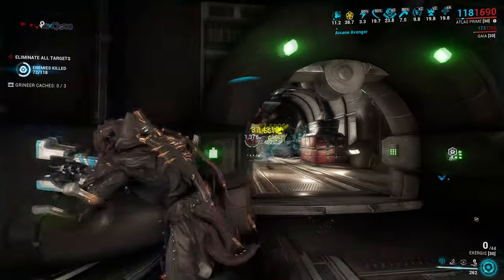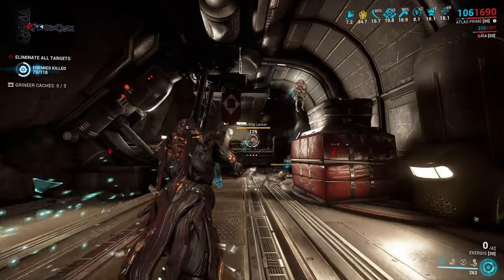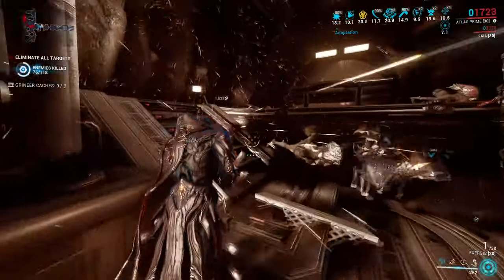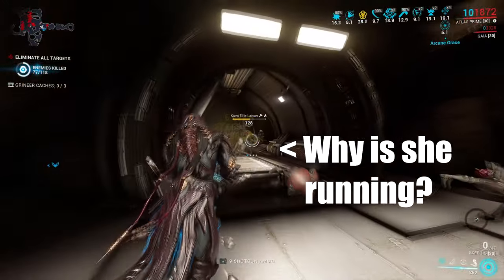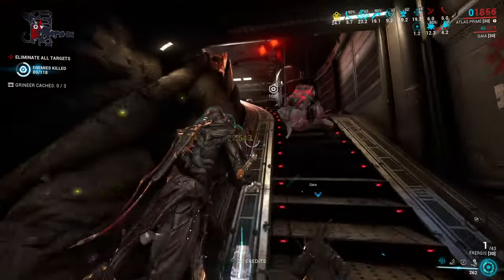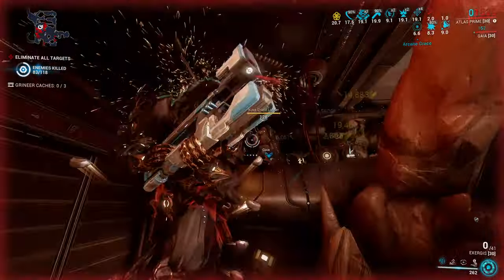This is where I usually talk about drawbacks, but with Exergis I don't feel like there's much to talk about here. Magazine size versus reload speed can be solved with mods. Damage is crazy high. Forcing criticals works. Even the range is pretty good for a shotgun. Lots of slash makes it insanely scalable.